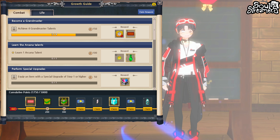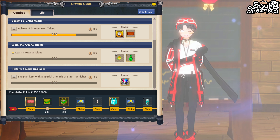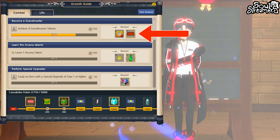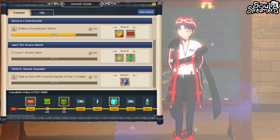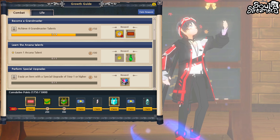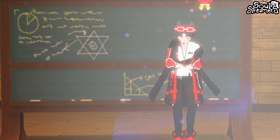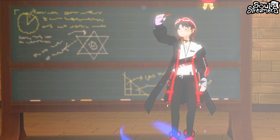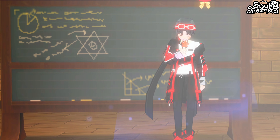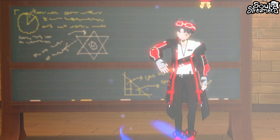Within the Growth Guide there are also two sections where you can claim rewards. For completing tasks like achieving four Grandmaster Talents, you can click the top right corner to claim those mini rewards. As you complete more of these mini challenges, it adds to your total points down below, and then you can click claim there as well. Honestly, just have fun and play the game — you'll end up completing a lot of these passively. Unless you want a specific item sooner, there's no reason to stress it, but you can grind specific tasks if you'd like.